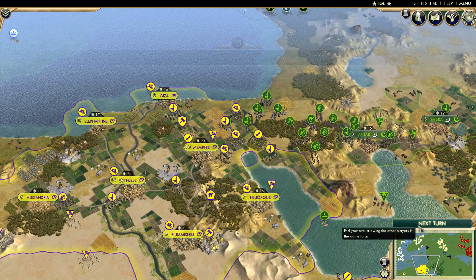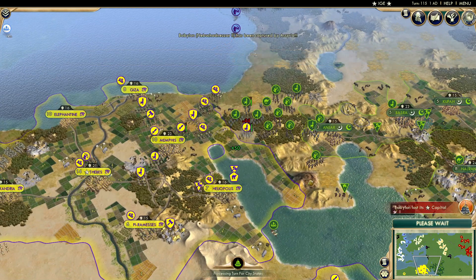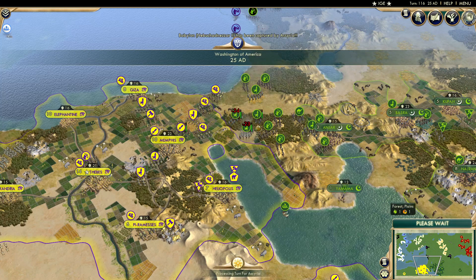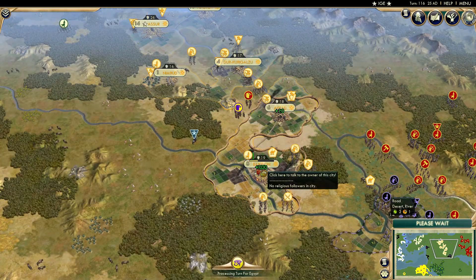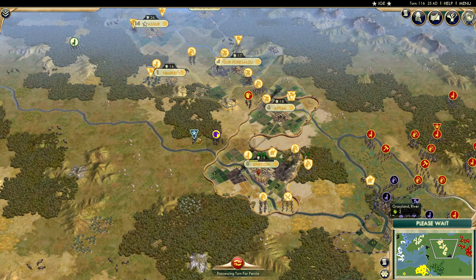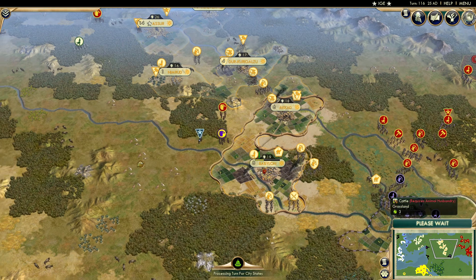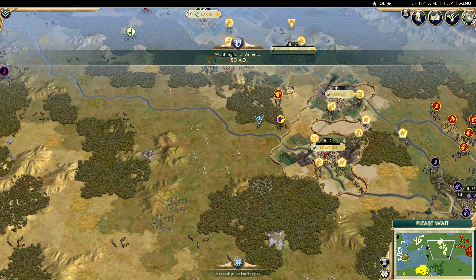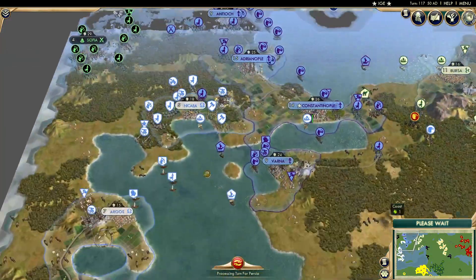We'll see how these opening exchanges go. A few units dying on each side. Babylon is our first civ eliminated — they do have a great general who just wanders around and survives elsewhere. But yeah, that is it for Babylon. No coming back from that, I'm afraid. No way to build a settler.